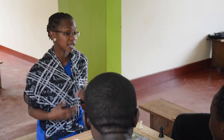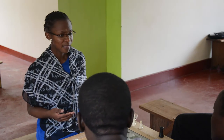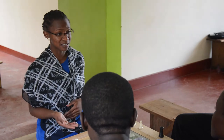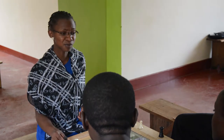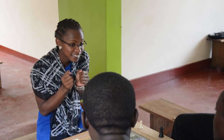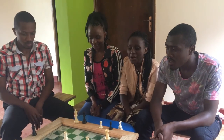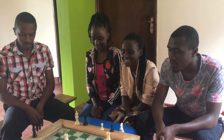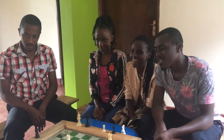Remember, the rook has weaknesses — it can also be captured. That means it has both strengths and weaknesses. What are the strengths of the rook on the board? First, you mentioned the wall, and the other strength is protection — it protects the other pieces.